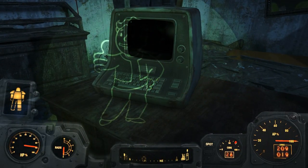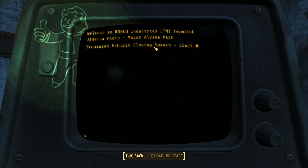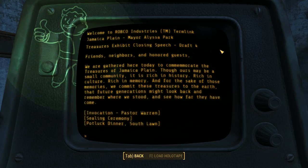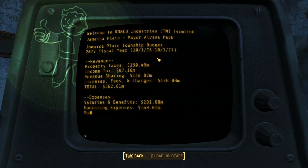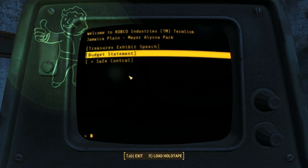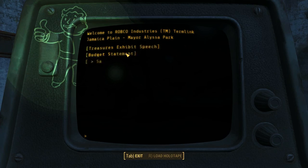Mayor's terminal — let's see. Ha, that does look cool. Treasures exhibit closing speech draft four: 'Friends, neighbors, and honest guests, we are gathered here today.' I'm not going to botch this up deliberately. Potluck dinner, budget statement, property taxes — that's a lot of money — income tax, revenue sharing. But they're in the red. Safe control — disengage lock.